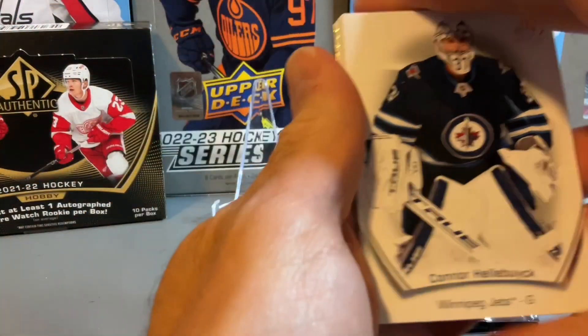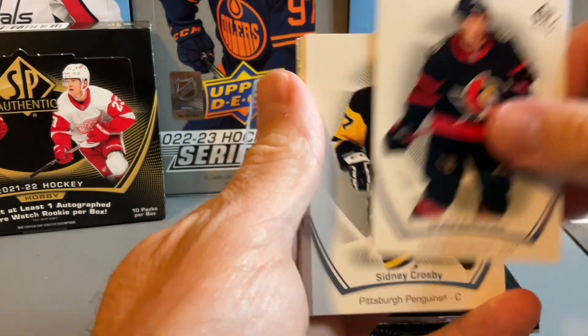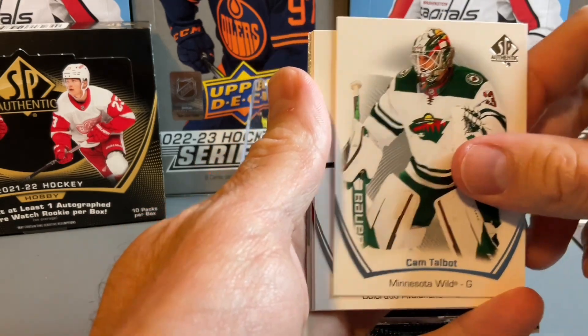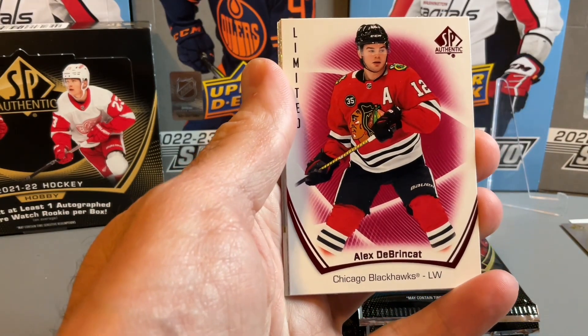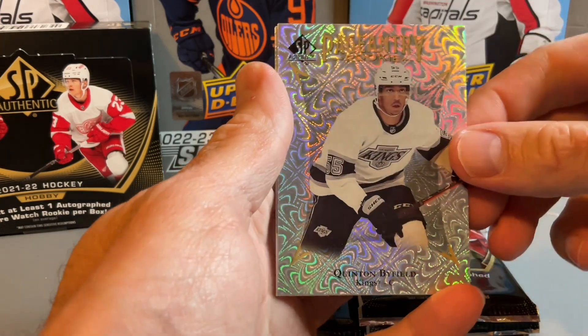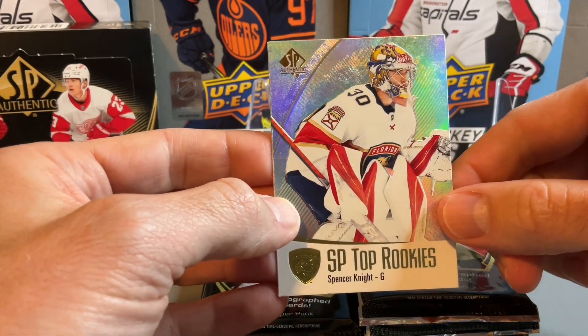On to pack two. I was expecting we were going to look at some OPC Platinum this week with the new Platinum release, but it looks like that's delayed. I'm not too sure how long it's delayed, but we'll see. There's a limited red of Alex DeBrinkat, Pageantry of Quentin Byfield, and SP Top Rookies of Spencer Knight.